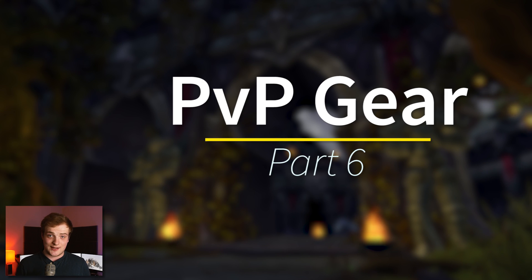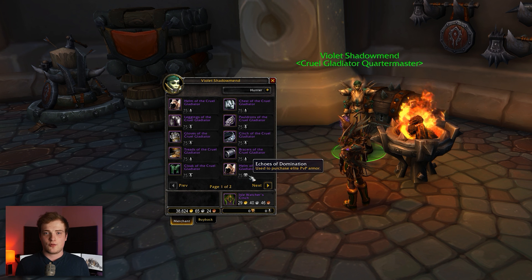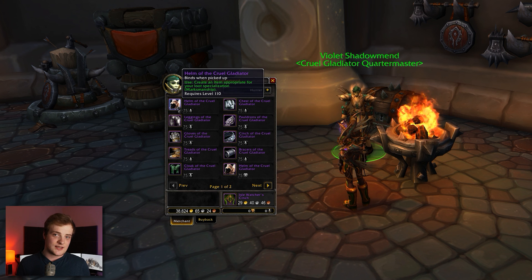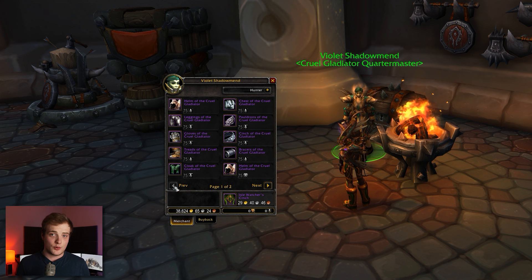Next: PvP gear. It's been overhauled. PvP gear can now be used in the Obliterum Forge to generate a new currency — Echoes of Domination for Elite PvP gear, or Echoes of Battle for normal PvP gear. You can spend this currency on slot-specific PvP gear tokens that can also Warforge. Your weekly rated PvP quest reward can also be bonus rolled.